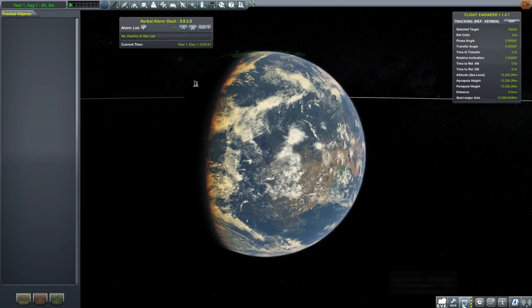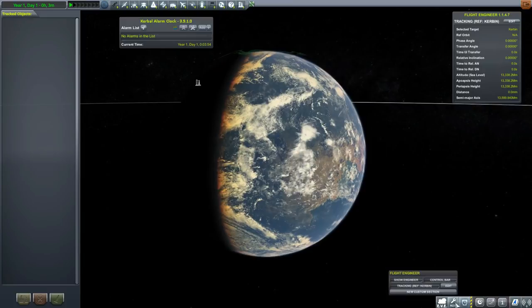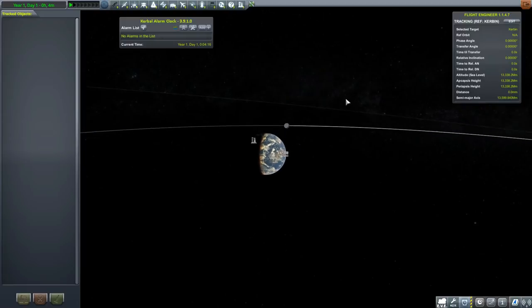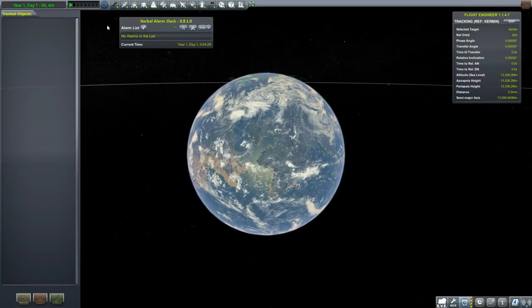I've installed the docking alignment indicator mod again, which will be very useful when putting a modular space station together. EVE is part of Keto and needs it to work. I also found a new version of Kerbal Alarm Clock — apparently someone who was on the original team has been updating it independently, because this version doesn't give me an out-of-date warning. Let's see if it works with those engine plates. This is Kerbal Engineer Redux 1.1.4.7, the most recent version, though it's rare and hard to find.